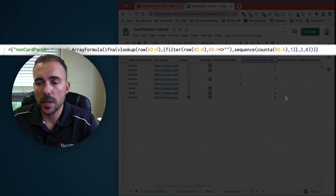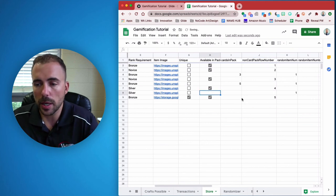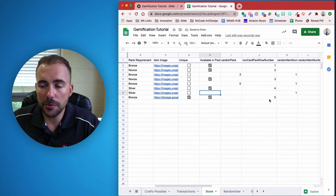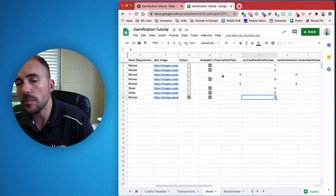Essentially what this formula is doing is looking up the row number and spitting back a sequence of one through the maximum amount of items that are checked, skipping the ones that are not checked. So I have a sequence now of one through six. And you can see how this works — if I make one item not available in the pack, it goes one through five, skipping the blanks. Add the checkbox back and it's one through six again.